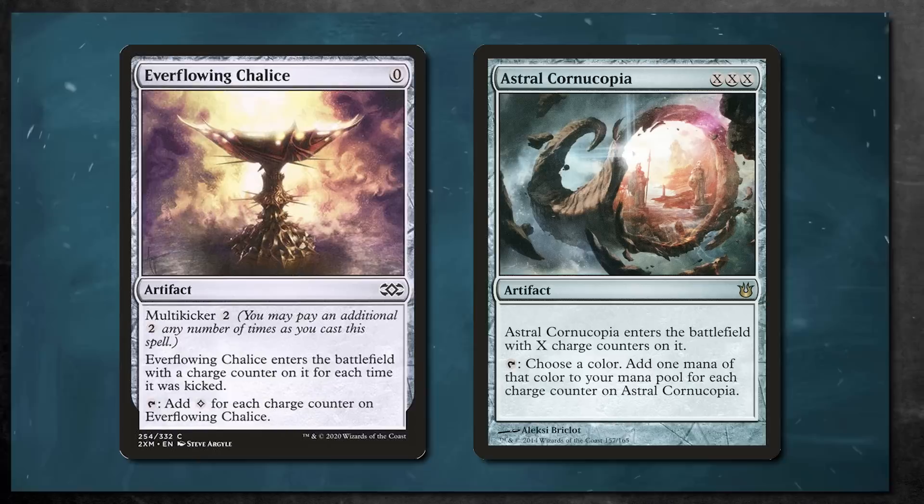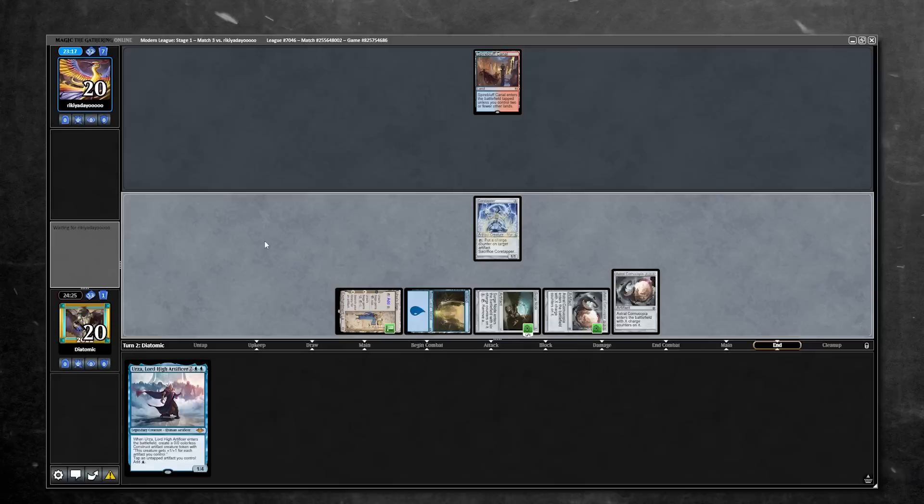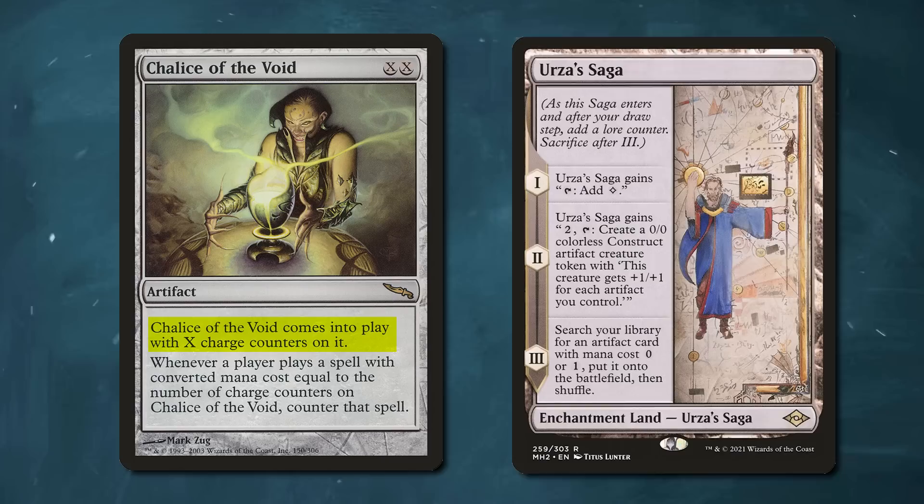We will be paying 0 mana for both of these spells. Both Surge Node and Core Tapper will be used to put charge counters onto these artifacts, so quickly on early turns we can start tapping them for more than 2 mana. To surround this strategy, we have Emery, Urza, and Karin to support our gameplan and help work towards an Upheaval. We also have Chalice of the Void, which also uses charge counters, and Urza's Saga to help steal wins.